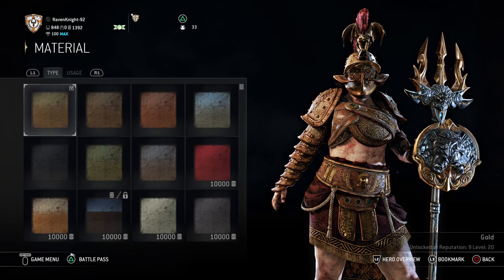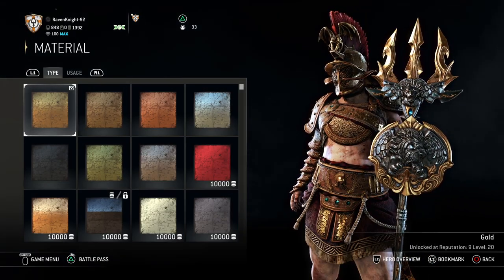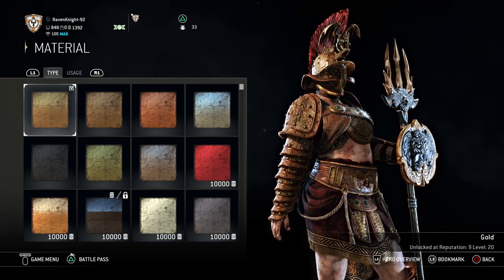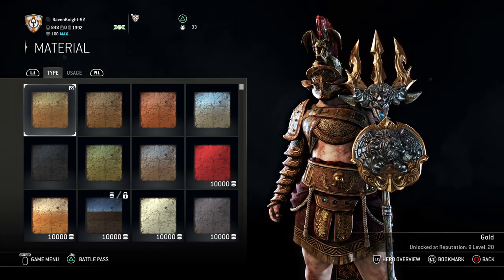For material, you want the Gold. Gold is just going to look better overall in contrast with the red — the crimson — very well. So you want that gold plating, you want the gold material.